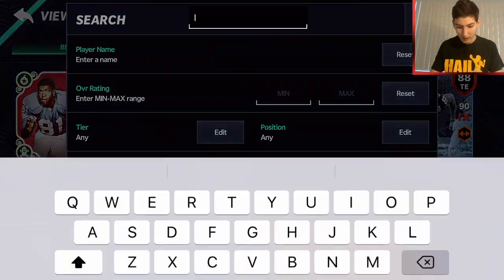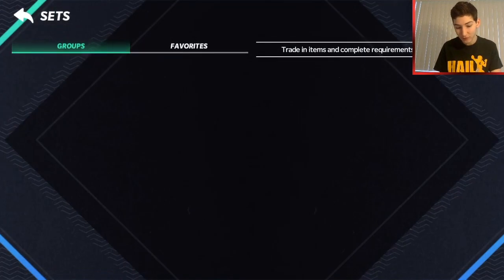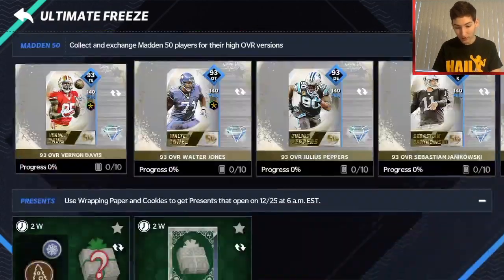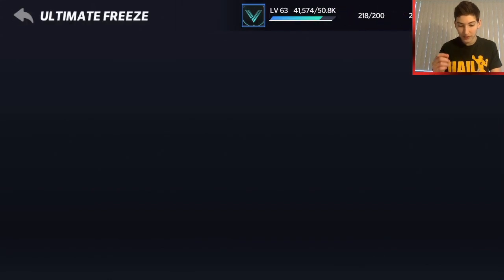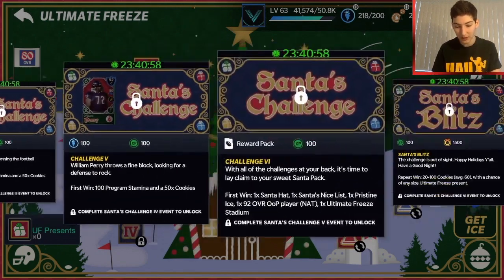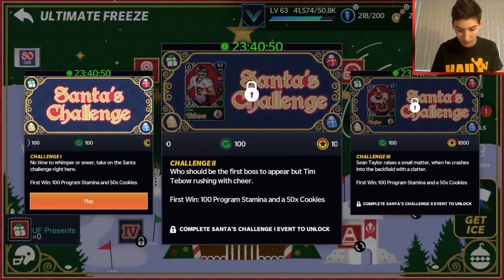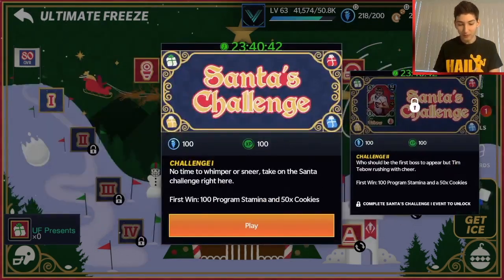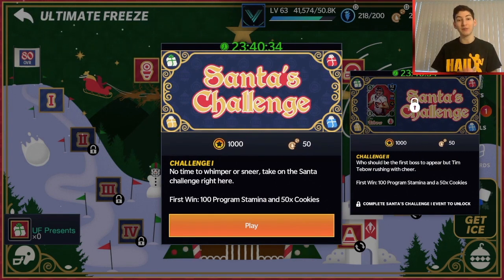Now I'm trying to figure out what's going on with my masterful present. I'm going to search my items for it - it's right there, I'm not sure what's going on. Maybe there's a set for it. I don't know what's going on with the masterful present; I'm pretty sure we're supposed to be able to open it by now but it's not opening. Let's go to Ultimate Freeze - we can play this event, Santa's Challenge. Looks like five or six challenges and a Santa's blitz. The rewards are insane so make sure you log in and play these events throughout the day.